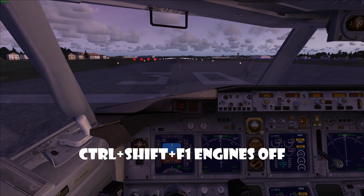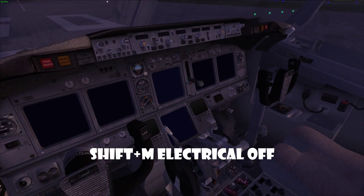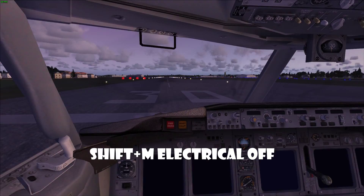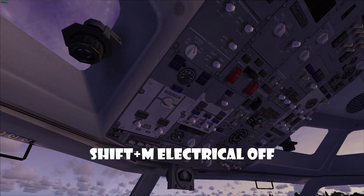Then what you want to press is Shift+M, and that will turn off all your electrical systems. Now you're left with a plane with no power whatsoever.